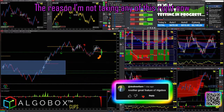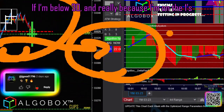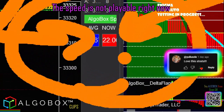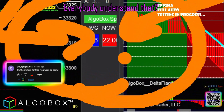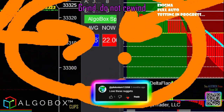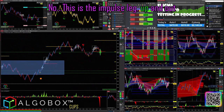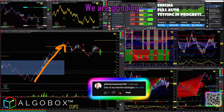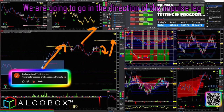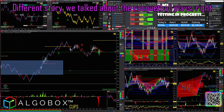My speed right now is at 22. If I'm below 30 — and really, because I'm on the ones — this needs to be over 50 or 75. The speed is not playable right now. If we have an impulse leg grind, do not rewind. Write that down: grind, do not rewind. So the speed is not there yet, but when this thing gets some speed on it, that's a different story.